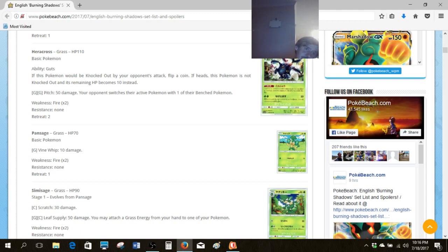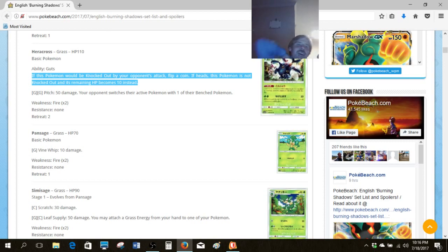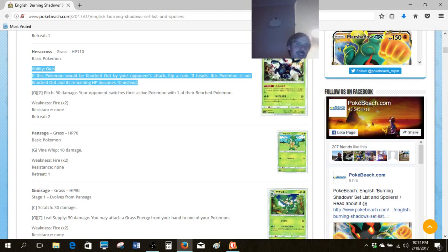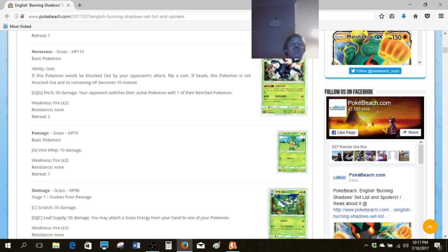Heracross in several formats is kind of cool because of the ability Guts. If you survive on the coin flip and get heads, you essentially buy yourself a turn. The Celebi promo with Time Recall is arguably better because if you win the coin flip it doesn't stay in play, conserving resources and not leaving a damaged Pokemon out there. There may especially be some potential with Vileplume or anything that can make Guts more reliable.